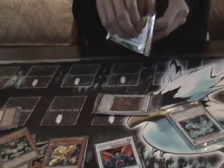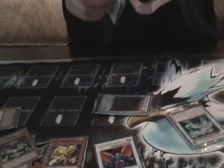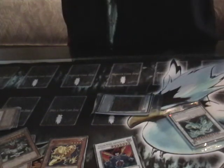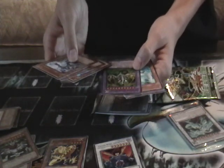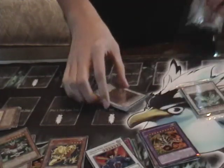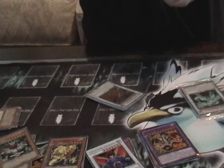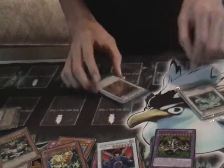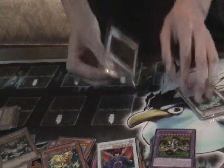This Red Nova Dragon tin actually isn't that bad. I got an Ultra Rare Super. Let's see what I get out of this Duelist Revolution - hoping for a Scrab Dragon or something. Nope. I got Ultimate Axon Kicker, which isn't that bad because my buddy's trying to make a Psychic deck. That actually wasn't that bad of a tin. I got Watt Giraffe, Ultimate Axon Kicker, and some Jocelyn Crump.